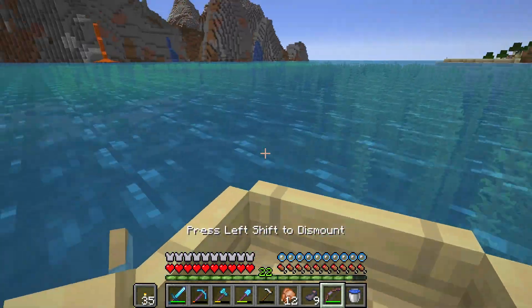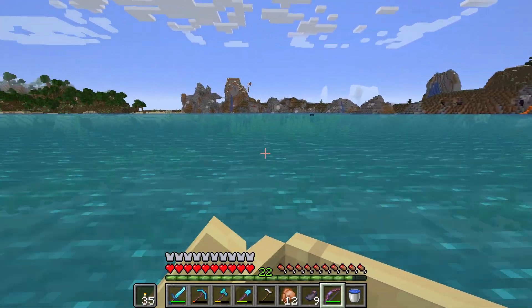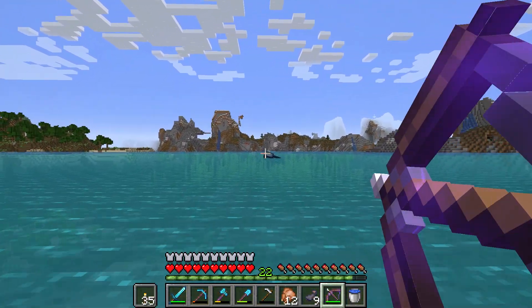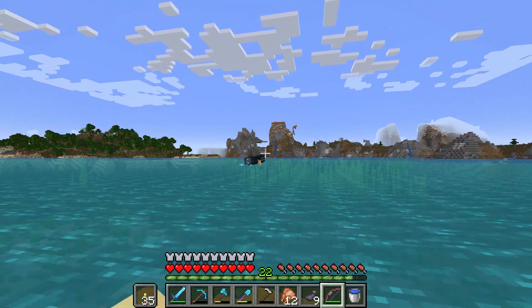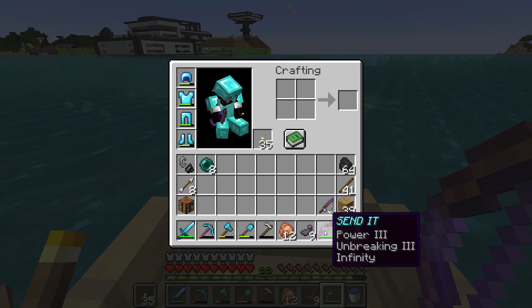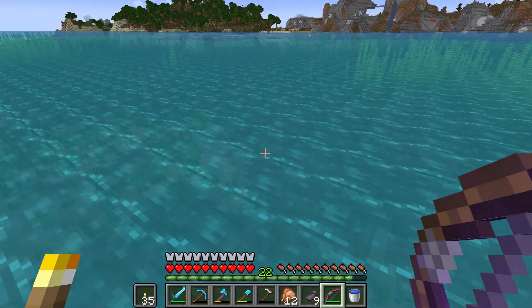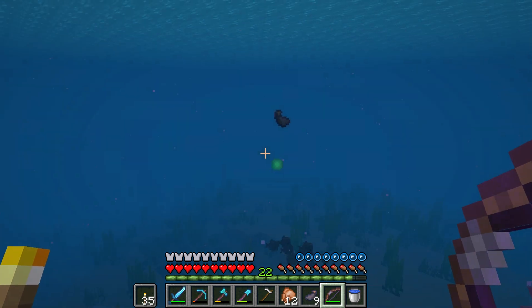We're gonna need a lot, so that's good - we can just snipe them out of the water. There's one right there - not out of the sky, out of the water. Luckily it's an infinity bow. Nice - I think it's the infinity bow, right? Yeah, either way that's a lot faster. I'm just gonna find the ink sacks - that's the hardest part.